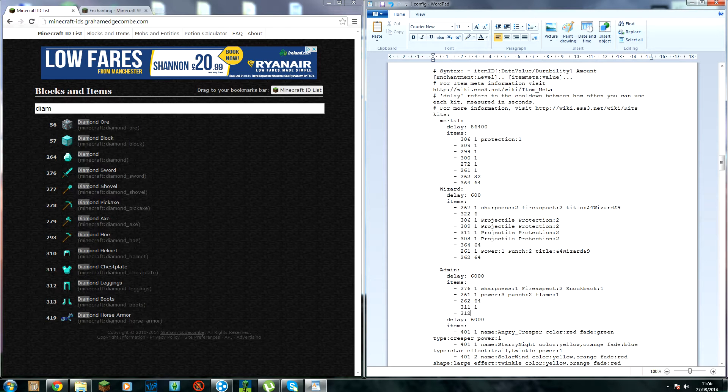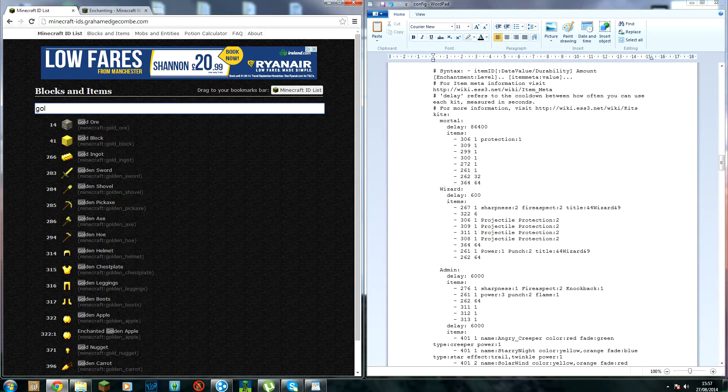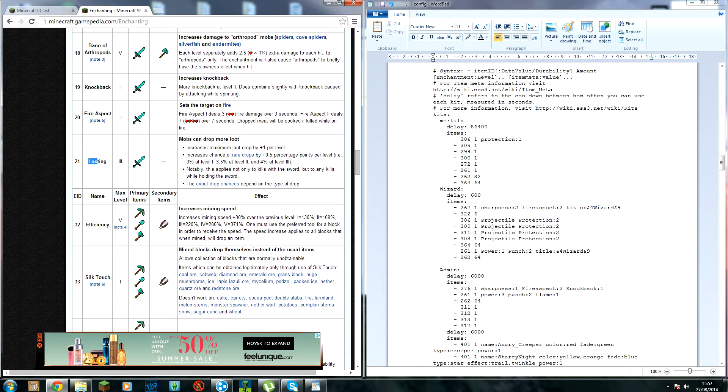The admin kit can also have armor. Golden boots have item ID 317. I was going to add looting — but wait, that's a sword enchantment, not armor. Let me find the right armor enchantment.